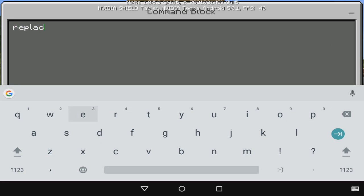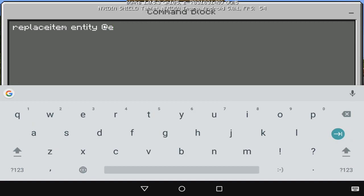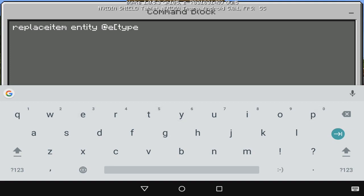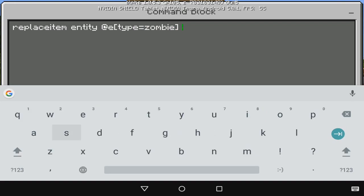So just open that up. The command is replace item — make sure you spell everything correctly, if you say 'replace items' it's not going to work. Then do @e with brackets, type equals, and this one I'm going to do zombie. You can actually do skeleton, stray, or zombie pigman, but we'll do zombie, then close the brackets.